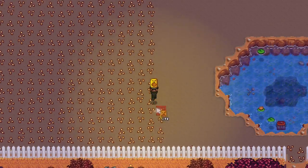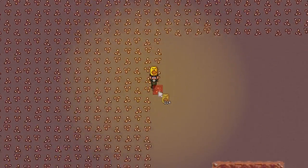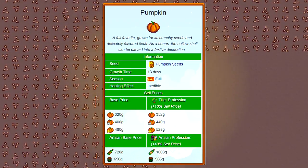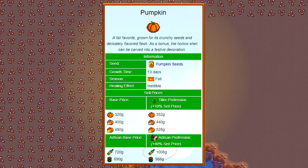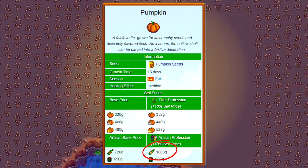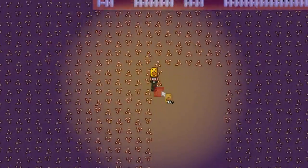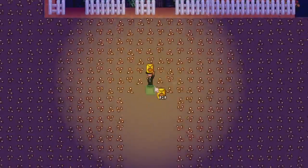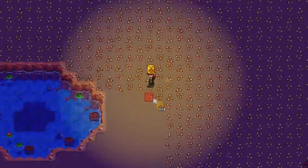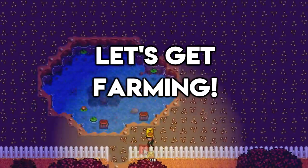Pumpkin juice will take 6000 minutes in game to produce, which is 4 days, and its sell price will be 720 gold without the artisan profession. But today I will be selling the pumpkin juice with the artisan profession which makes artisan goods sell for 40% more, meaning my juice will sell for a huge 1008 gold each. So now that you have heard some information about pumpkin juice, let's get straight into today's huge farm project and earn some money.